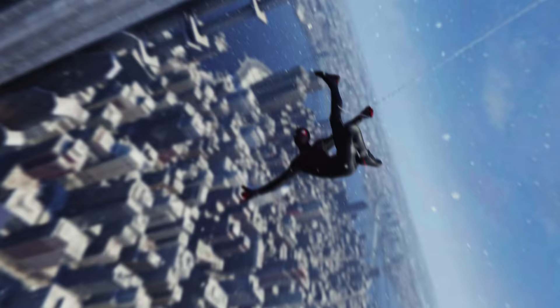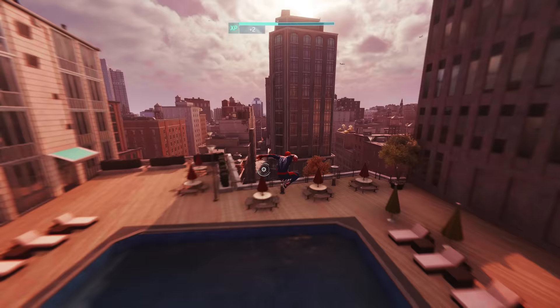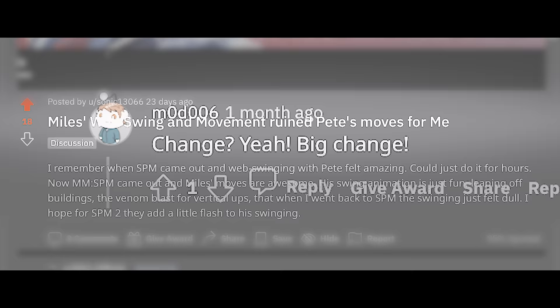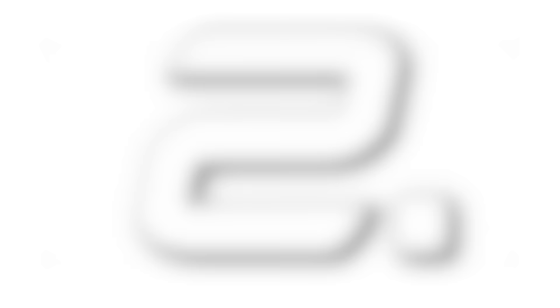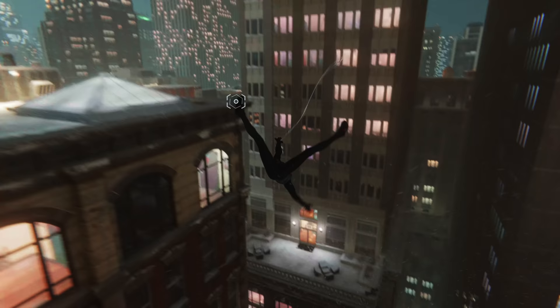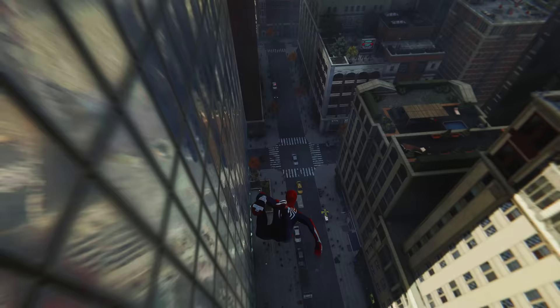These little tweaks add up to a much slicker gameplay experience that's a little hard to fully appreciate until you go back and play the first game and come to the realization that it feels a lot stiffer and more sluggish than you might remember, especially during those air trick animations. This is where things get innovative — Miles' animations are pretty distinct from Peter's, full of flailing limbs and recklessness, a daredevil energy that emphasizes his youthful excitement compared to Peter's experience and efficiency.